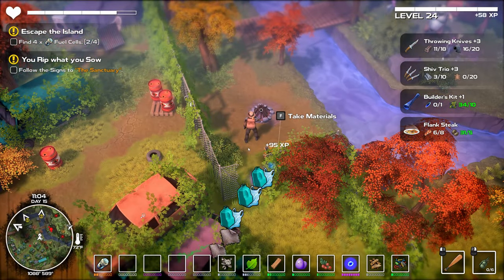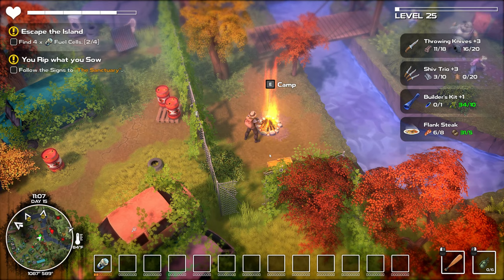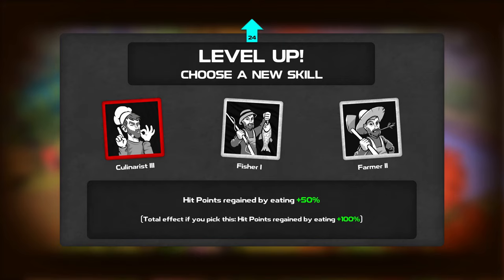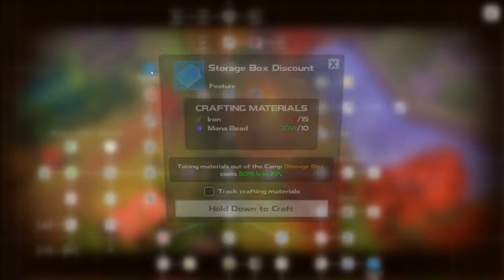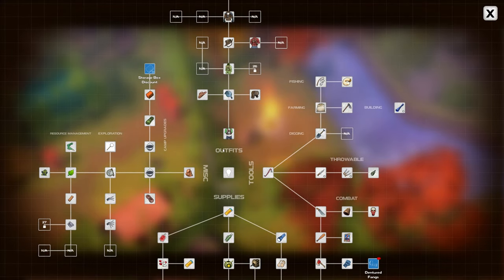Level 25 — good time to sit down at the fire. Options include fisher XP from fishing and farming, hit points regained by eating increased by 50%. Going in here — storage box discount, iron. The problem with iron is I'm using all of it to make steel so I can craft titanium at our smelter. Camp storage box costs 50% less XP — I like that a lot.